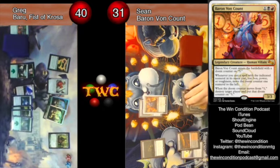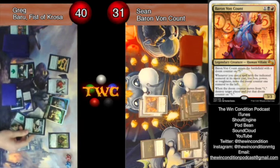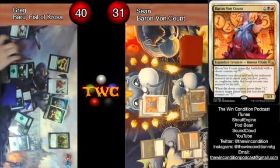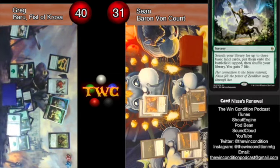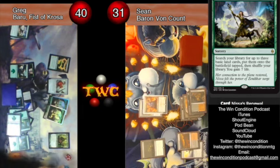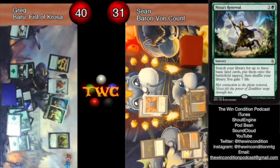Baron gets down, put the boots on him — pretty uneventful turn. Then you drop Renewal: fetch three basics and gain seven life. We were just talking about multiple forests — that brings your team to +3/+3 and trample. Oh my gosh.